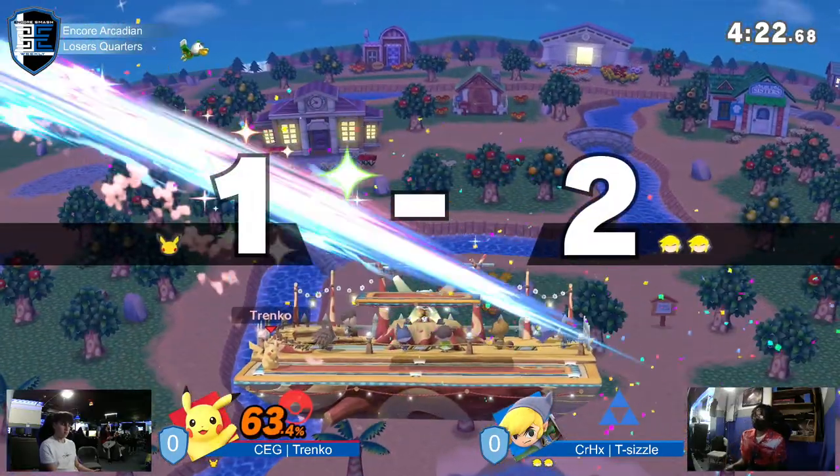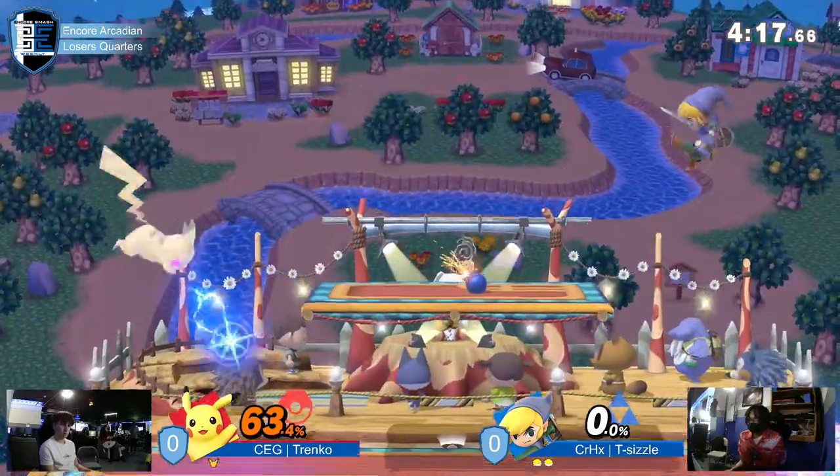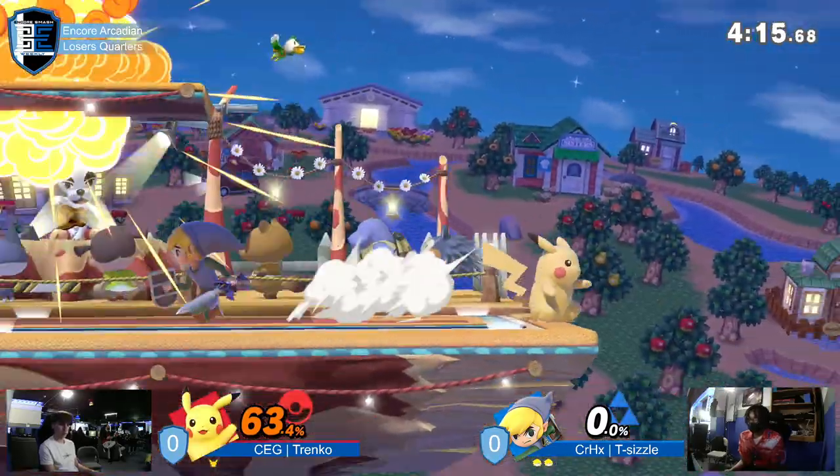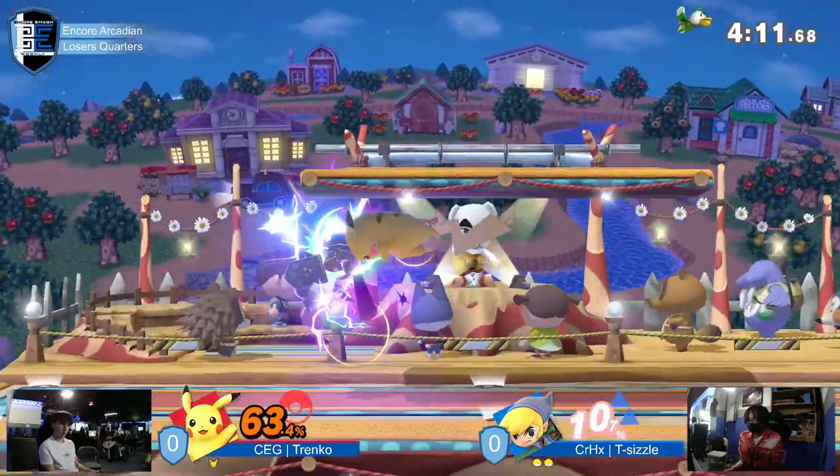Trenko finally getting his first stock, getting something on the board. The C4 bomb is in play, right on the Smashville platform, just like Snake. Take a little bit of inspiration from him.